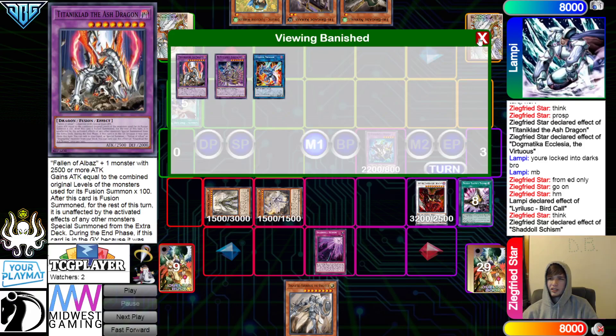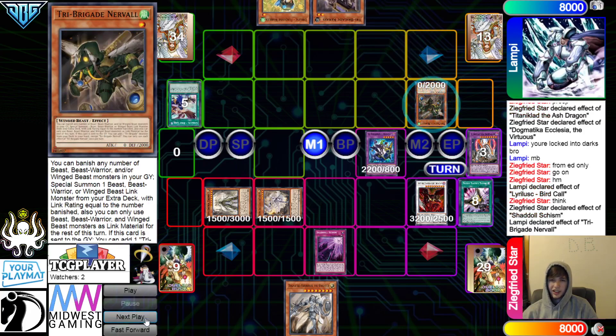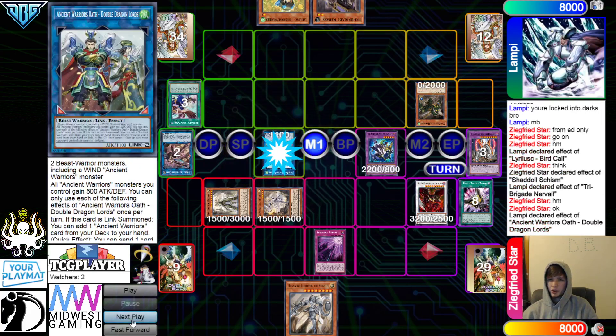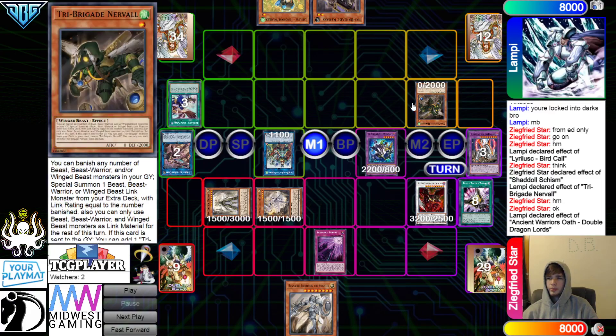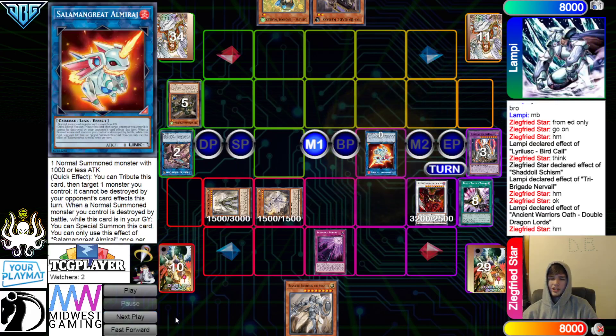Summon Knight — but they don't even have a Light for that right now. Activate the effect, Banish. This goes for Double Dragon Lords. They should have stopped that, because now this just gets rid of itself to Bounce Winda. Now you have to actually play against the opponent.